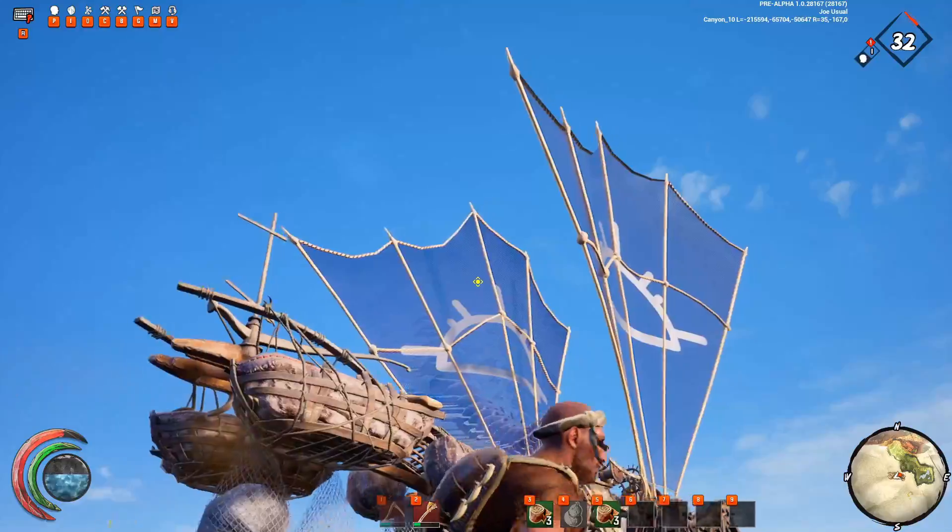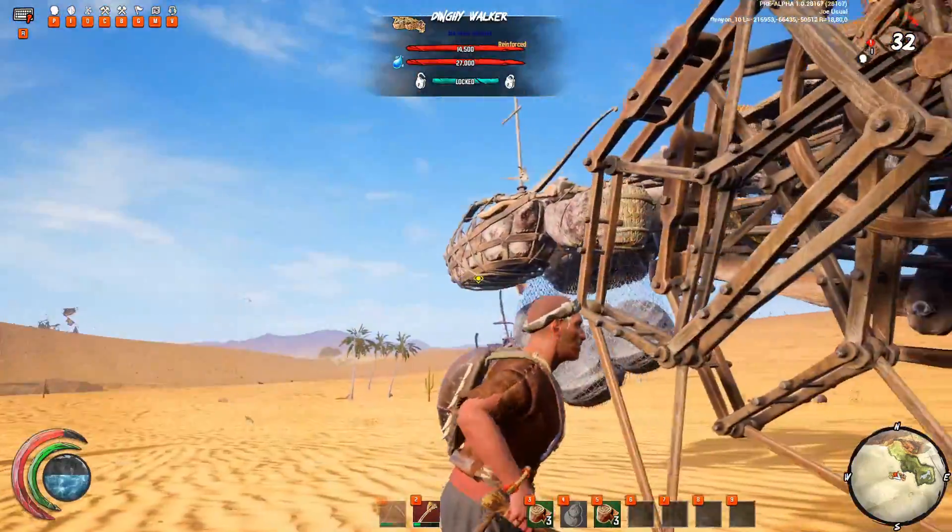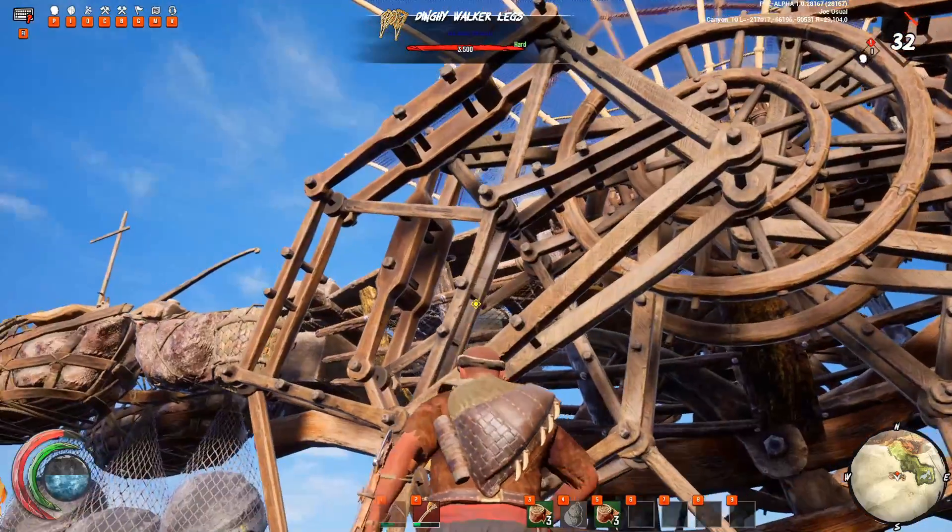Be careful because these sails can be seen from a mile away — literally from the other side of the map — so people will know when you're out in the desert.